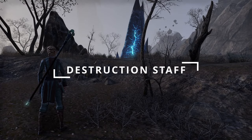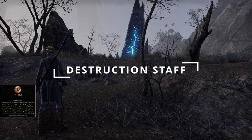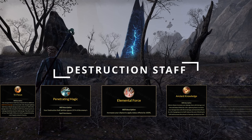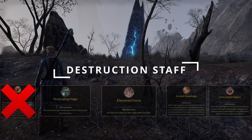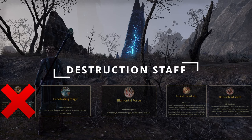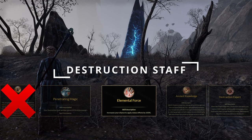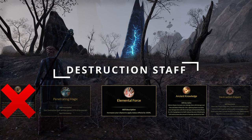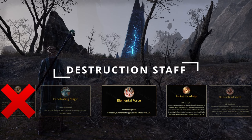In the Destruction Staff skill line, while wielding this weapon, we have Trifocus, Penetrating Magic, Elemental Force, Ancient Knowledge, and Destruction Expert. Do not pick up Trifocus, as this passive makes your Frost Staff cost Magicka while blocking instead of Stamina, making it harder to sustain. The key passives on the skill line are Elemental Force, increasing the chance to apply status effects, then Ancient Knowledge, which reduces the cost of blocking and increases the amount of damage we can block.